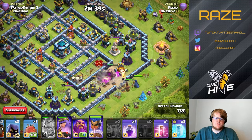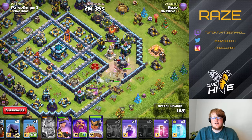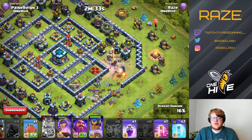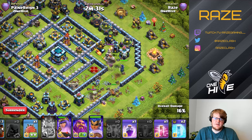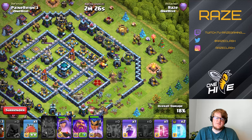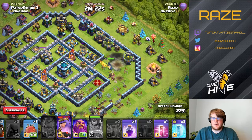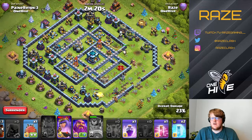You have the King going for the enemy Queen and tanking for your Queen and the Royal Champion. The RC's job is to take down that Air Sweeper — if she does that it's a lot easier, but it's still fine even if she doesn't. You're probably going to get the three stars anyway as long as your Lalo is pretty good.